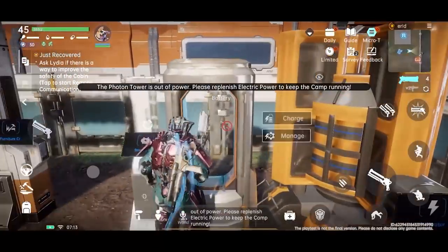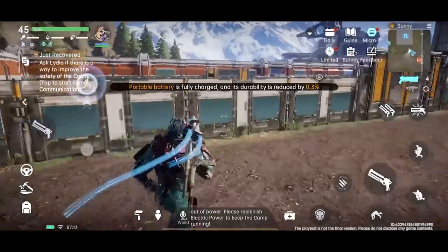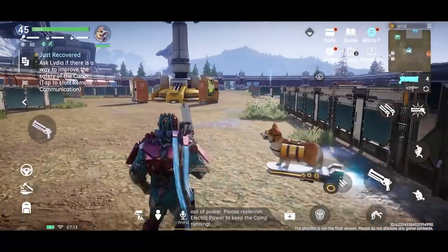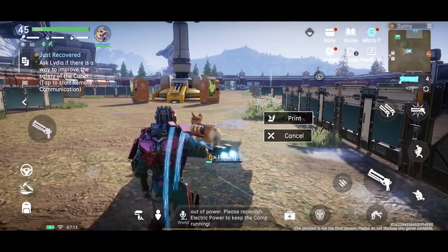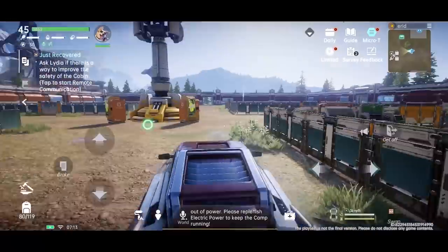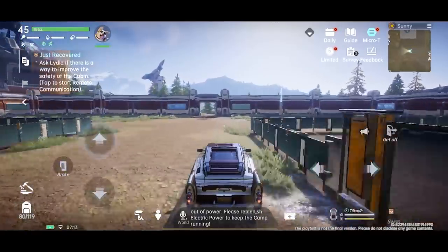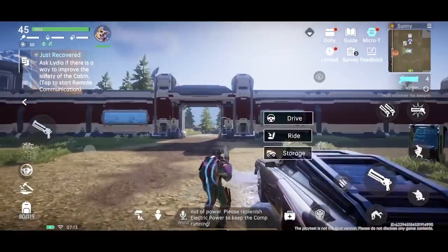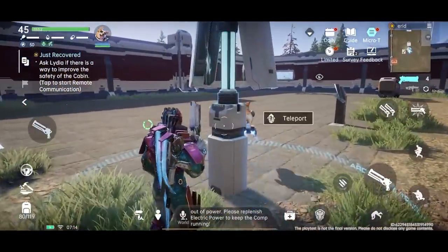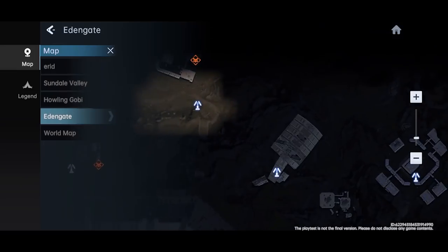First of all, we're gonna try to charge our weapon before leaving the cabinet. We're gonna go out from here and place a car, then get in the car. We're gonna go here and teleport — we're gonna scroll to here.